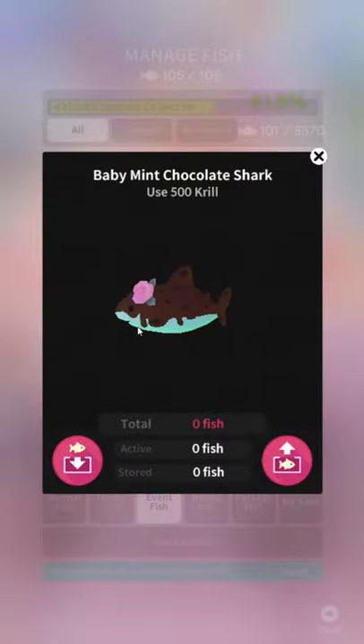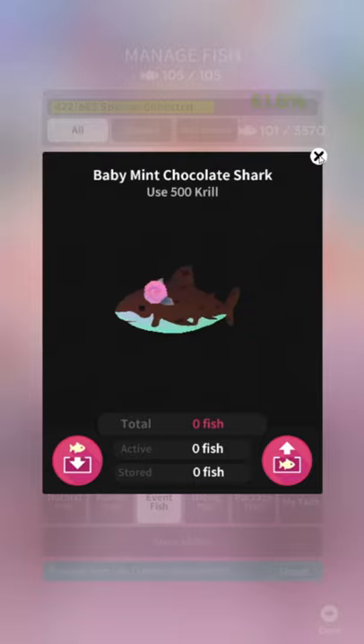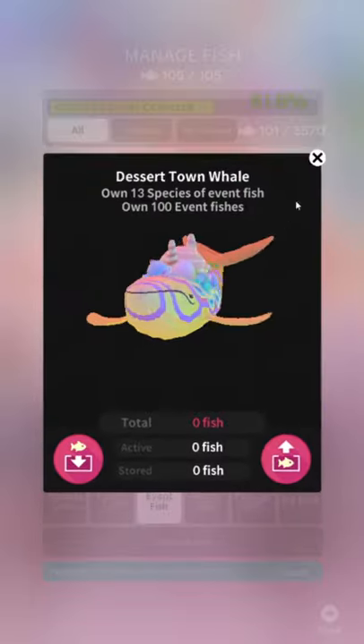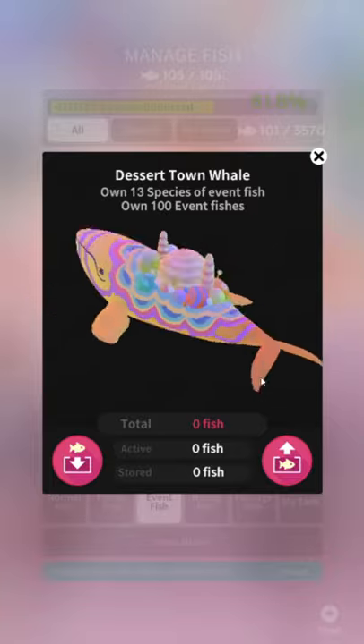Baby Mint Chocolate Shark — again, like the turtle, I'd eat it. I'd feel bad but I'd eat it. He's got a little rose on there, it's cute. Reminds me of Basil from Omori actually. I give it a 6 out of 10 generously. The designs have been pretty bad so it's trending upwards.